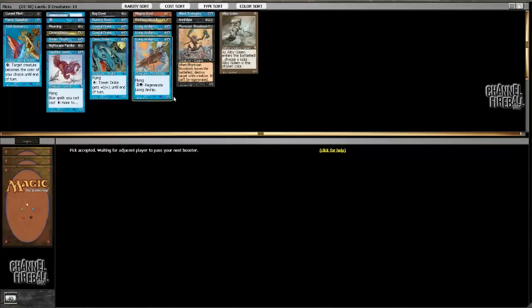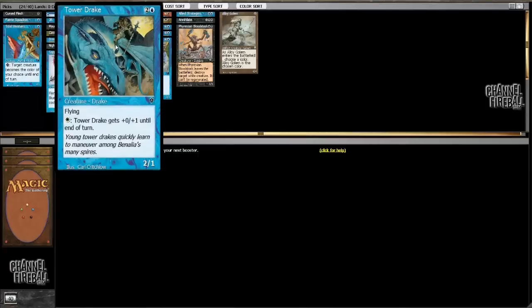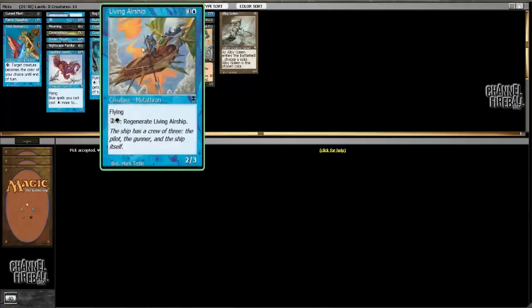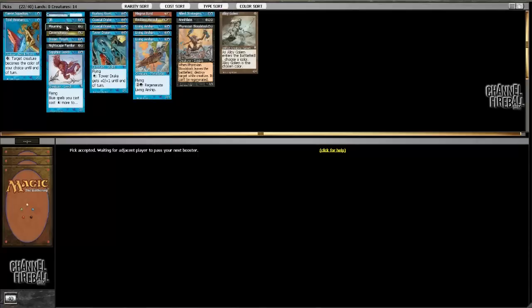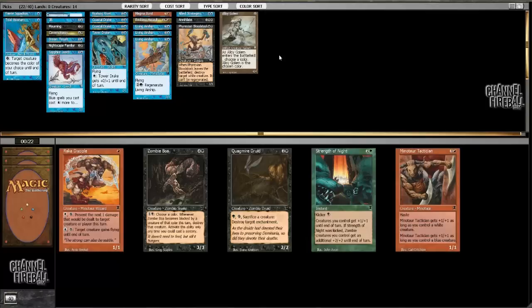Late picks: Goblin Legionnaire and Dega Disciple. I'm going to cut Stormscape Familiar — want to cut at least one or two more cards, could cut a Living Airship. Sapphire Leech is going to have a pretty big drawback in my deck, but if you play it on turn two, or even turn five or six without a three-drop, you play a Living Airship and then Sapphire Leech — it's still a 2/2 flyer and still only costs two. You can play it the same turn as another black card or cast Jilt kicked then play Sapphire Leech. Costing two is still relevant. Probably just cut the Bog Down and maybe cut Cursed Flesh too.